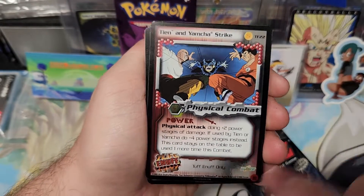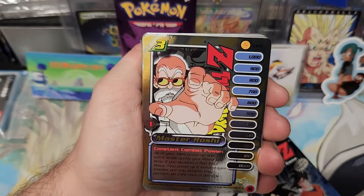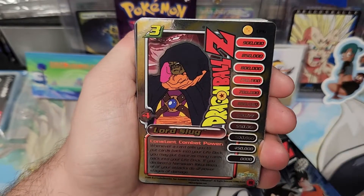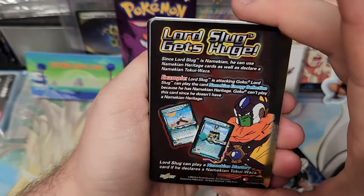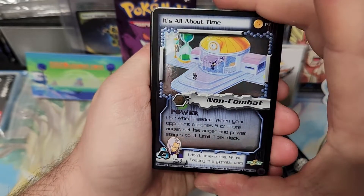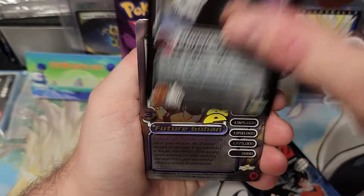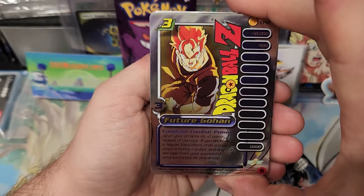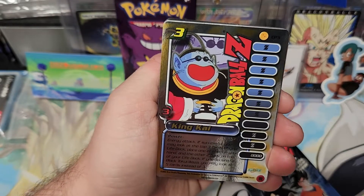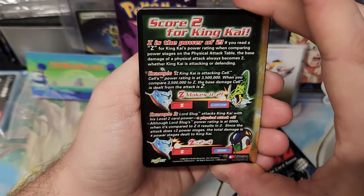Tough Enough — only Tough Enough deck. King Kai, Master Roshi — y'all know me. Master Roshi, Lord Slug — Lord Slug gets huge, cool. It's all about the Taunting Drill, Gathering of Heroes, Warriors Clash, Black Body Destruction. There's the one that everyone likes from this box — Future Gohan. It's pretty cool, but I like the King Kai's and the Master Roshi's also.